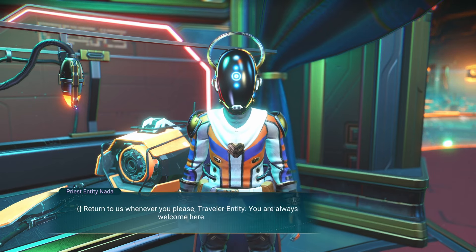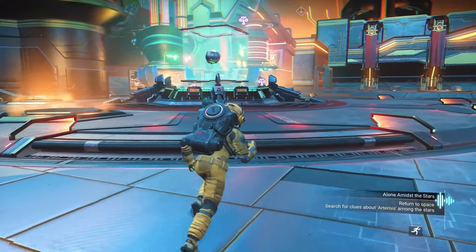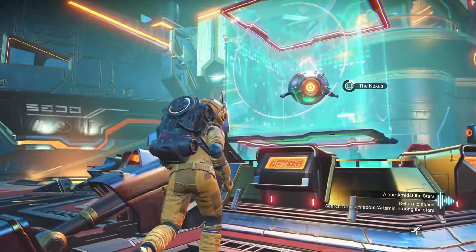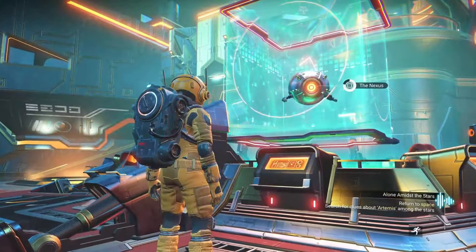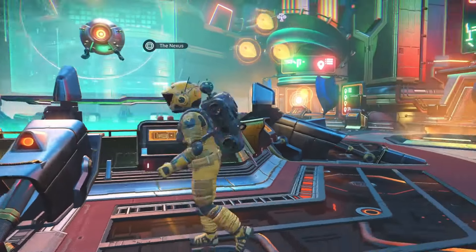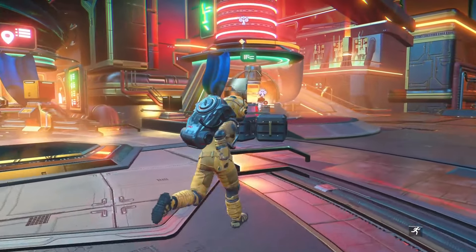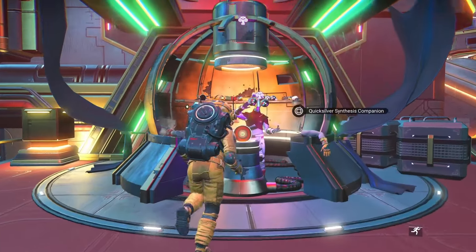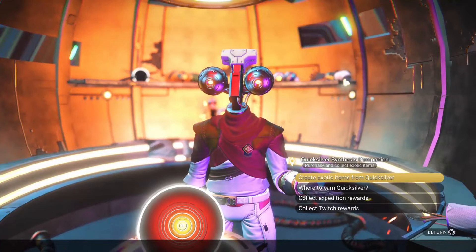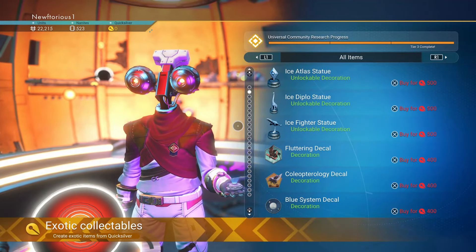Back near where we first came into the anomaly there's the Nexus. This is where you can get multiplayer missions — you can complete these solo, with friends, or wait to see if a random player joins your group. There are a lot of good rewards for these missions and you can also do missions here for Quicksilver, which is a special currency in the game.